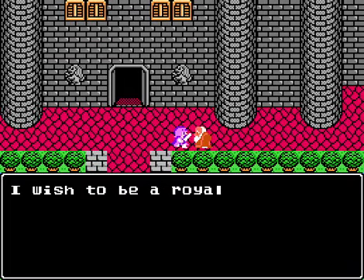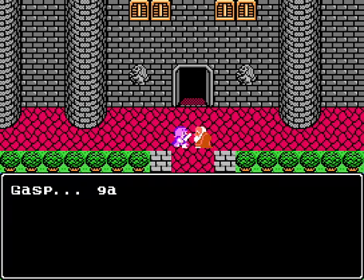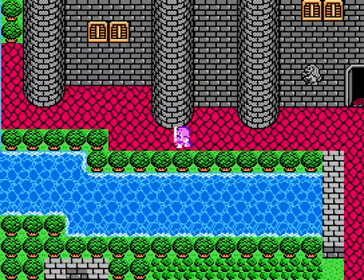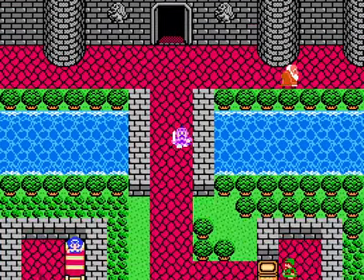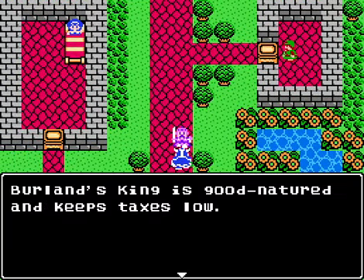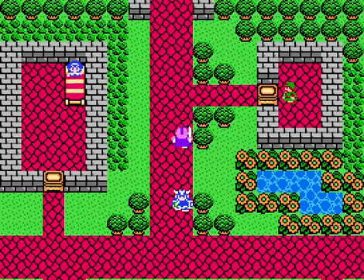An old man says he wishes to be a royal soldier and asks to come along. I say yes, but he says I'm going too fast for this old man, go on alone please. That happened in the original - I was kind of hoping he would join us, but he'd be terrible. Beren's Castle: the king is good-natured and keeps taxes low. Unfortunately you can't spend much on equipment. I can make gold and buy more powerful weapons and armor, and equip myself after buying.